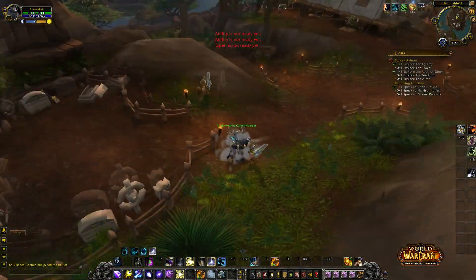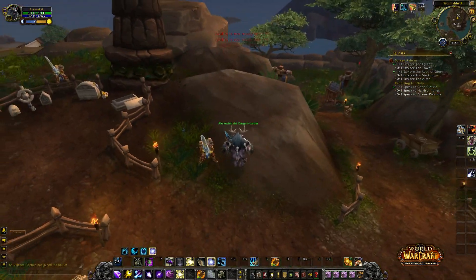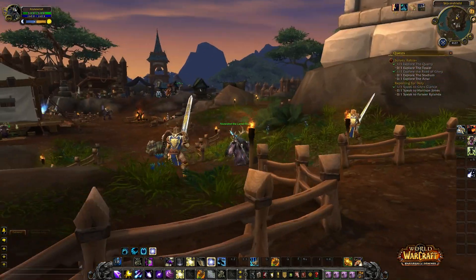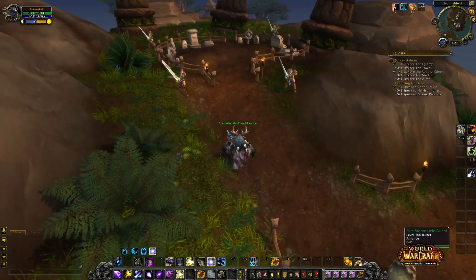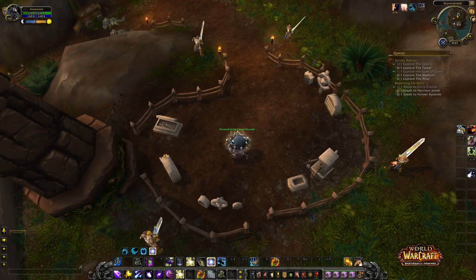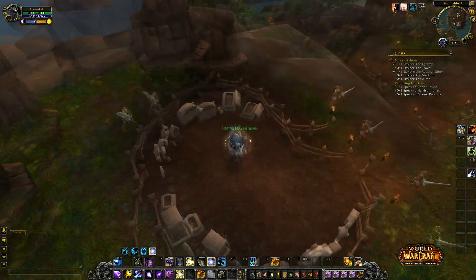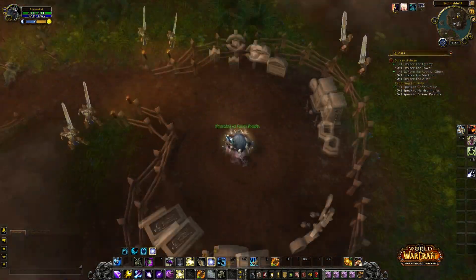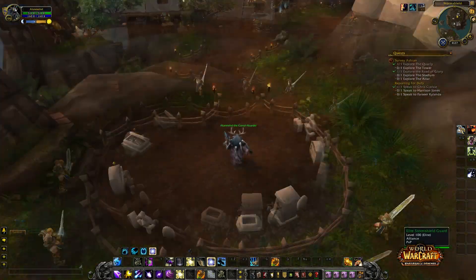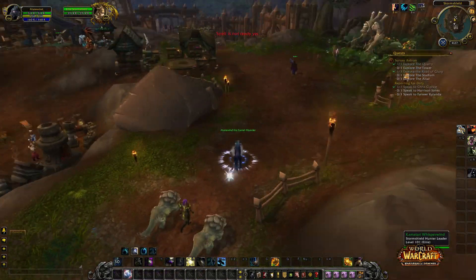There's also something I really enjoyed: when you're attacking a faction capital and the Horde can totally overrun it, they implemented something to keep people safe while AFK. It's a debuff or buff called Hallowed Ground — you're immune to all damage, you get a bubble, and you can just chill here and not get touched.